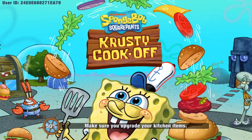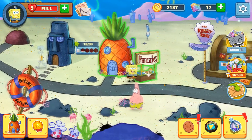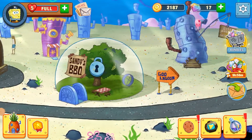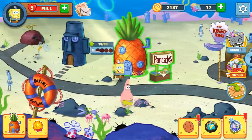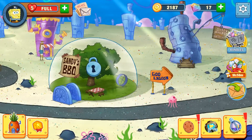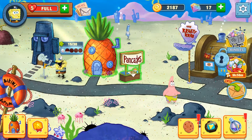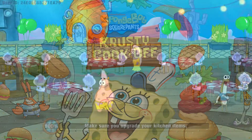Oh wow, I actually didn't know I could go outside of the pancake stand — this is new to me. It looks like you start at the pancake stand and will eventually upgrade to the Krusty Krab, and then after that a barbecue. So there's a lot more progression here — I just thought I was going to be making pancakes the entire time! I assume each new area will mix up the gameplay and increase the difficulty.